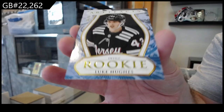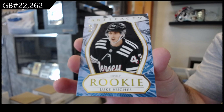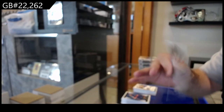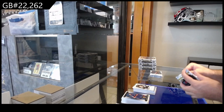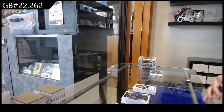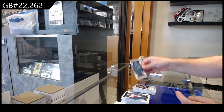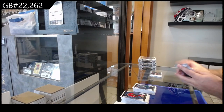Nice — numbered to 50, a rookie of Luke Hughes for the Devils. Nice low number on that top-tier rookie. Also a 1.99 for the Sharks of Ferraro.